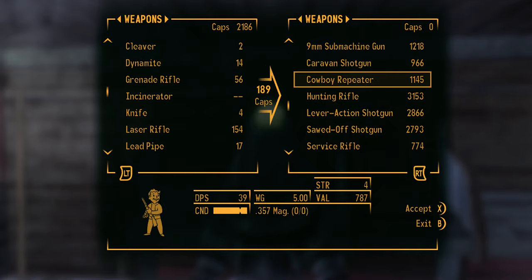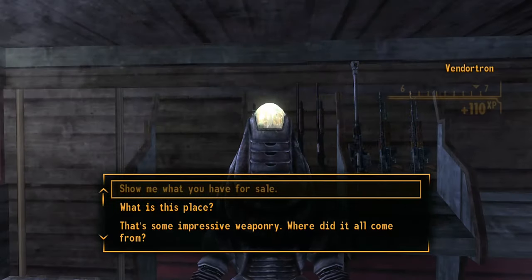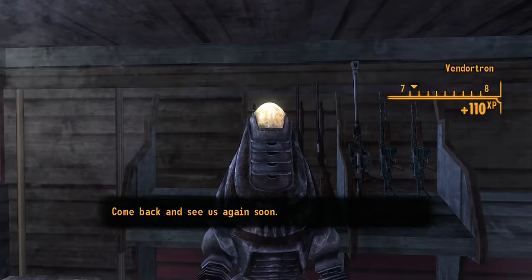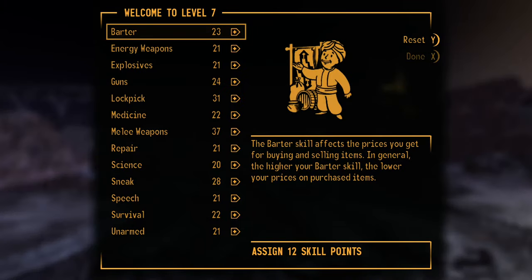I got 2,186 caps. That's how I was able to buy the thruster for my objective — I was working on completing the quest because Old Lady Gibson wants 500 bottle caps. I went back to the old lady's junkyard and bought it for 500 bottle caps, the full price.